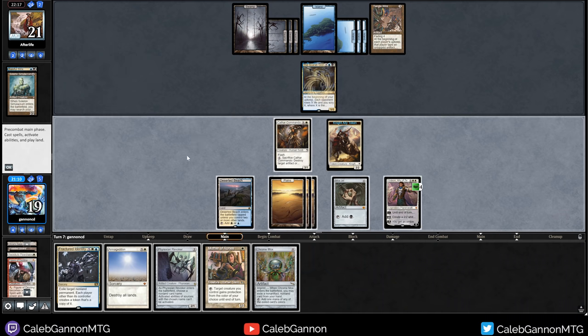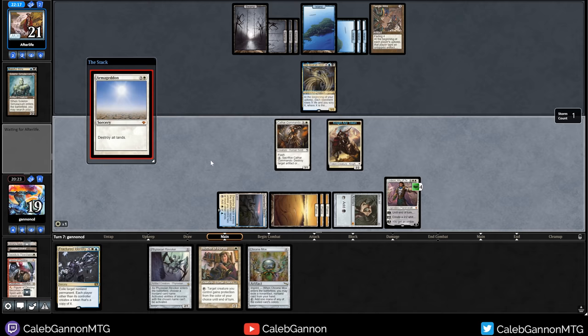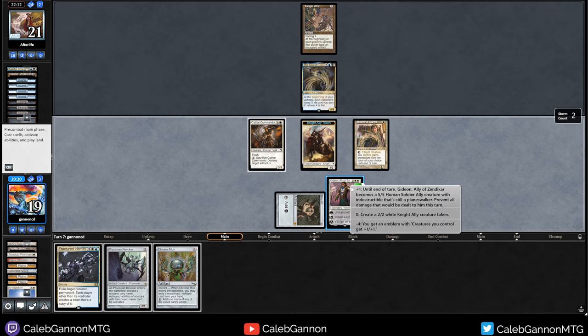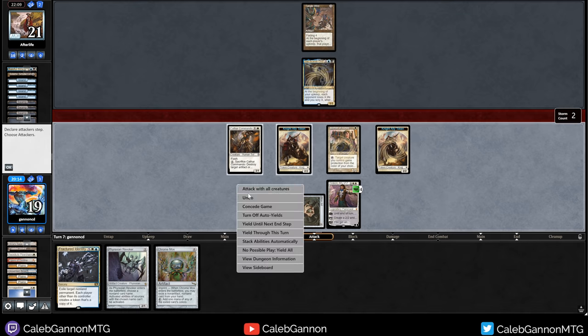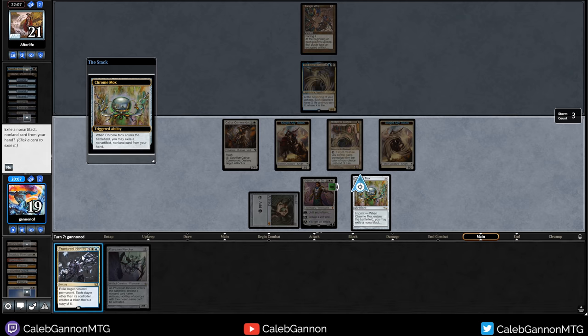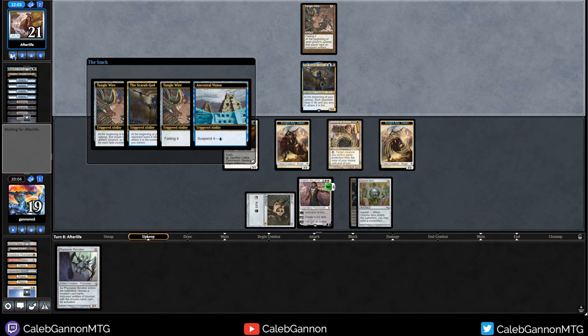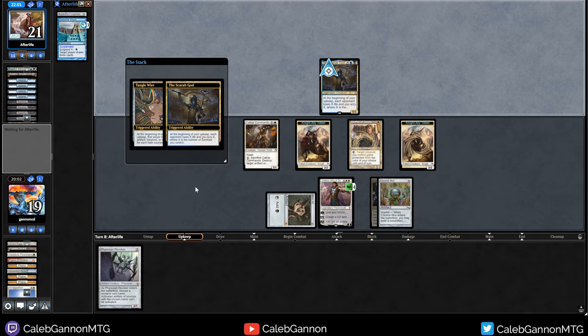Gideon makes a knight. I'll offer a trade with Figure of Destiny. Even the Construct - sure. But I want Cathar Commando back in case they play a big artifact I need to kill. They trade down. This is the beauty of playing blue-white - I have Phyrexian Revoker, Fractured Identity, and Armageddon which can deal with a lot of stuff. Obviously I die to Iona or Living Death if they have that. The Scarab God is fine. I tap zero things. We have an interesting choice: I can Fractured Identity, but I'm kind of weak to a counterspell. I can Phyrexian Revoker the Scarab God. I can also Armageddon and just take over with an army of Gideon soldiers.